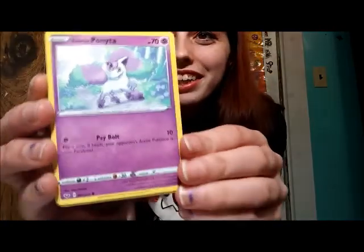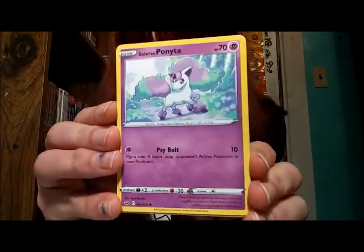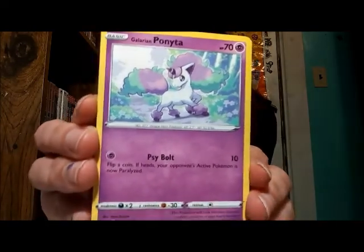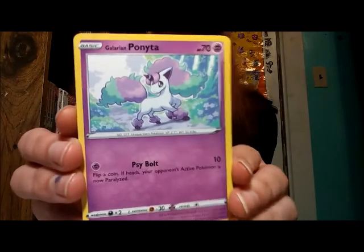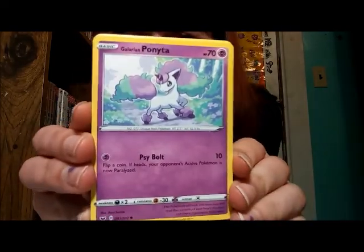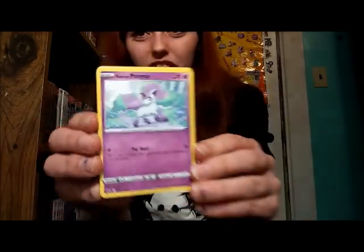Ooh! All right, next up we have Galarian Ponyta. I'm not sure if I've pulled her yet or not, but I'm excited — she's so adorable. I really, really, really want to get one. I don't know if I'll use it actually on my team, but I do enjoy her a great deal. She has such a lovely design.